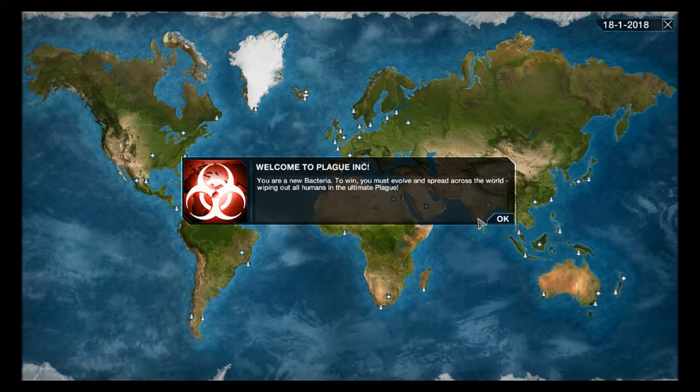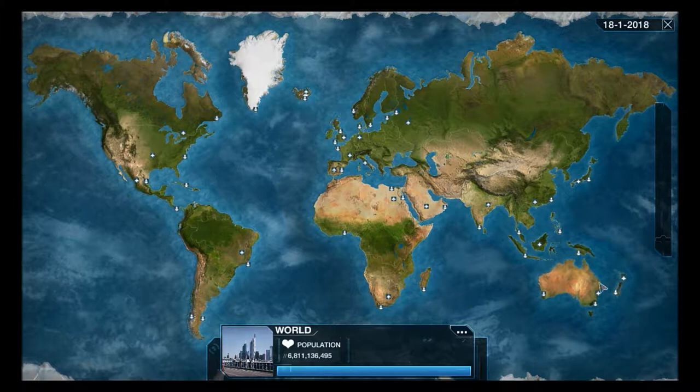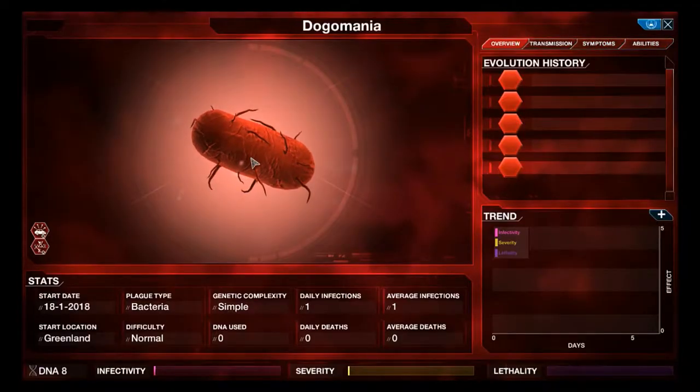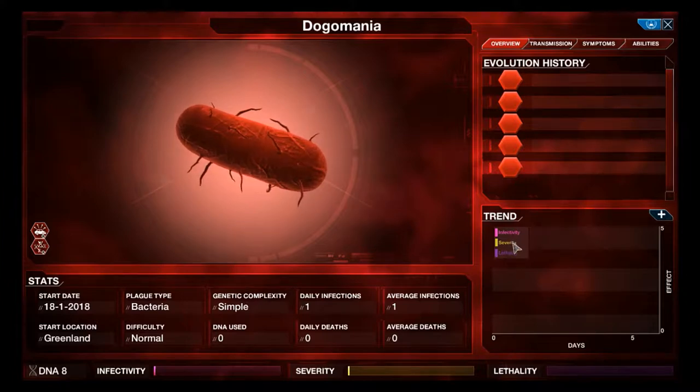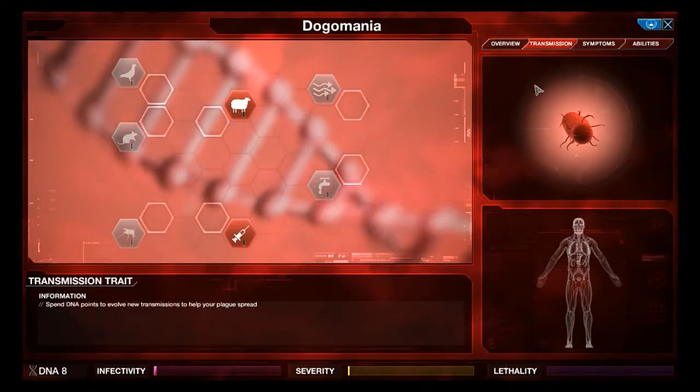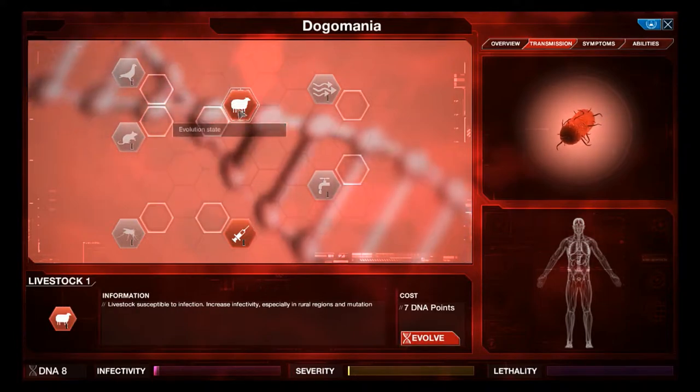Welcome to Plague Inc. Your new bacteria must evolve and spread across the globe. I usually start with Madagascar or New Zealand but it's difficult to spread to Greenland since it only has a harbor. Looking at the bacteria stats: infectivity, severity, mortality, and transmission - these are everything we can mutate. We have eight DNA points and it costs seven.